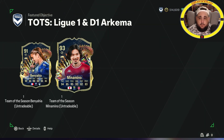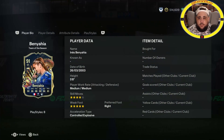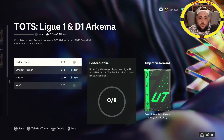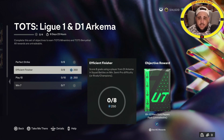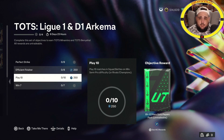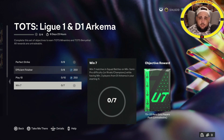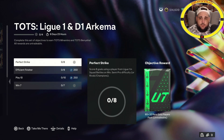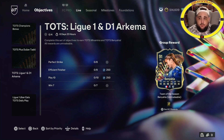Let's look at Minamino - can't look at him just yet. What you need to do is score eight goals using a player from Liga for an 80 by two, score eight goals using a player from the women's league, play 10 and win seven for a 75 rated five, again 81 by two, 81 by two, some XP and two players which is nice.